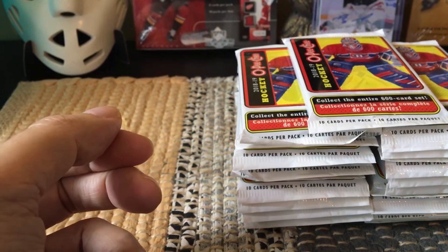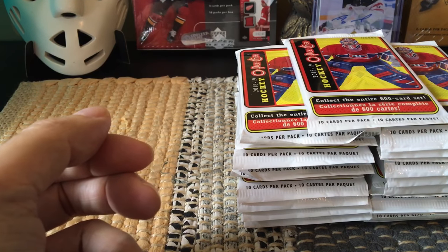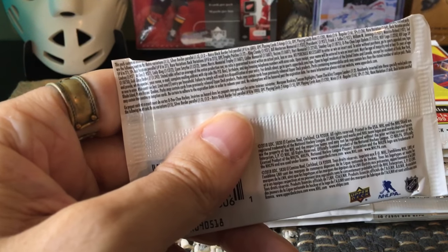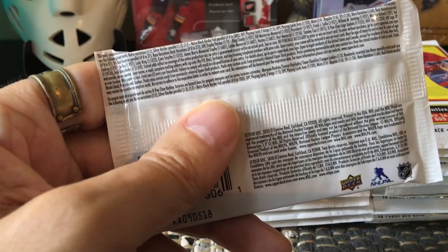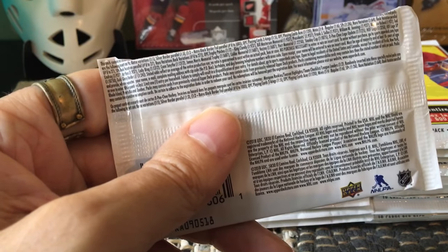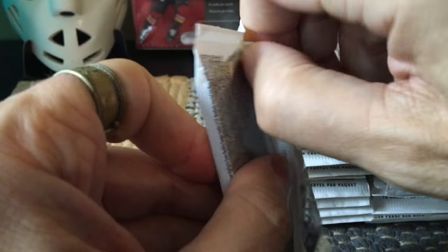I popped back into the store to see if I could get the rest of those packs from that box, and in fact was able to get 23 packs. Now 23 plus the five packs is 28, which is more than the 24 typically in a box, so obviously there were some holdover packs from the prior box. What do you get from OPG in 2018-19? You get manufactured patches if you're very lucky. You should get one gold glossy per box, eight silver border parallels, two retro black border parallels, six mini inserts, five OPG playing cards, and 48 high series cards including marquee rookies, season highlights, and league leaders.